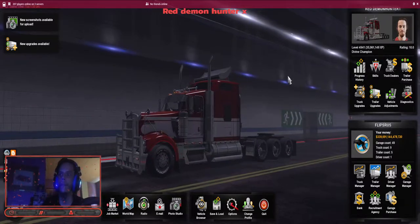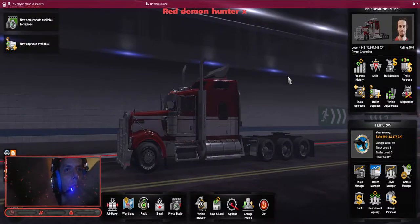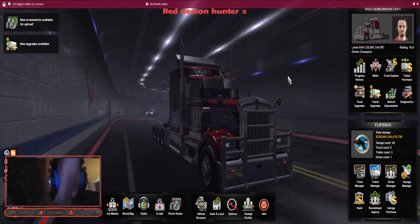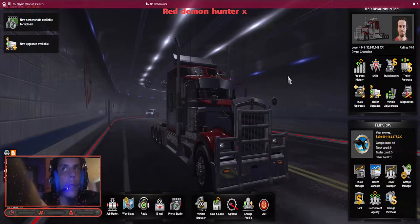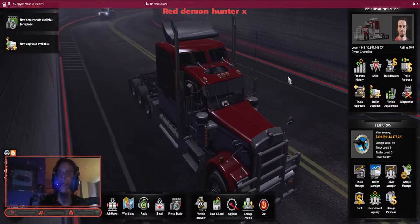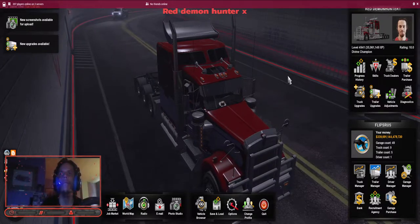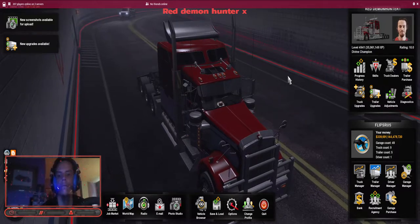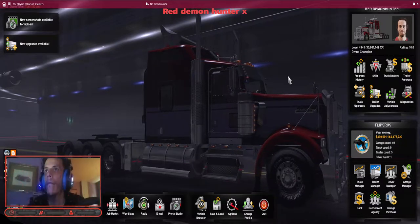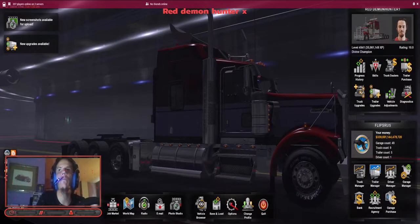We're going to see which one does better — I got a couple of different lights I can use. First one we're going to try is this one over here. I'm going to try to turn on a light real quick. Sorry about my hand being in the camera. There we go. Doesn't seem like it helped, so we're going to add the second light. Second light is up — now you guys should be able to see me.